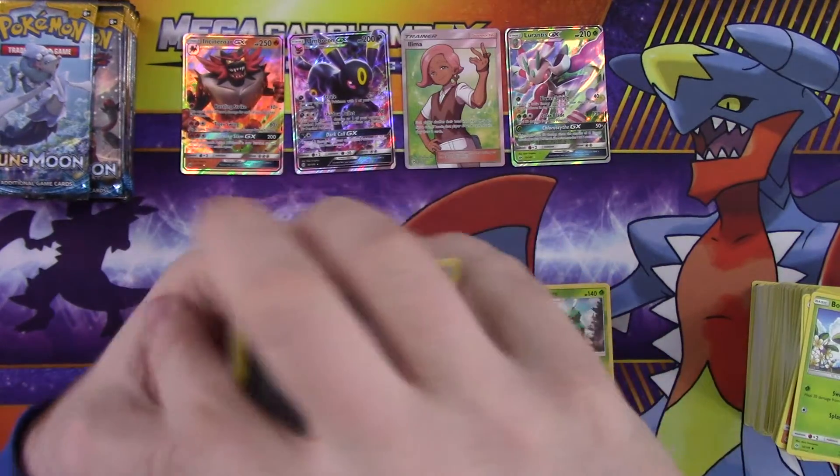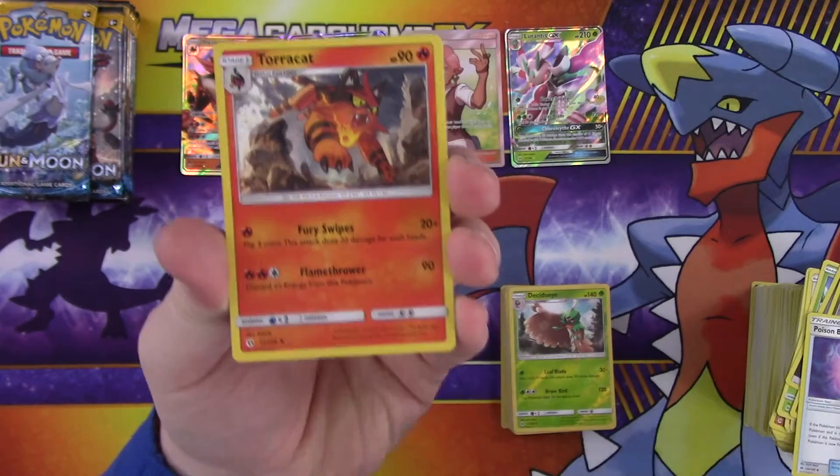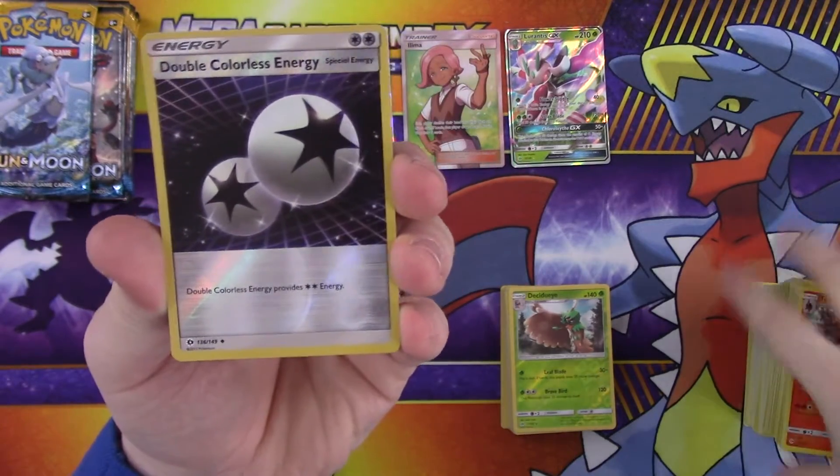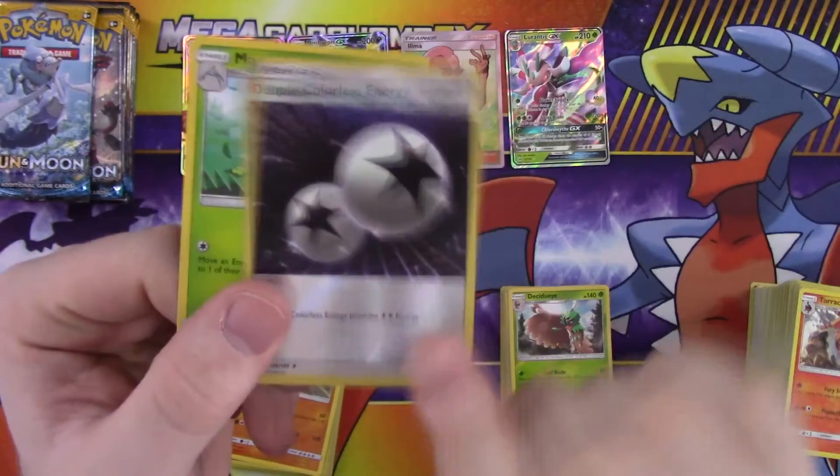Alright, so: energy, Dragonair, Poison Barb, Torracat — oh nice — reverse Double Colorless Energy, and the rare is a Masquerain. These are always nice to get.